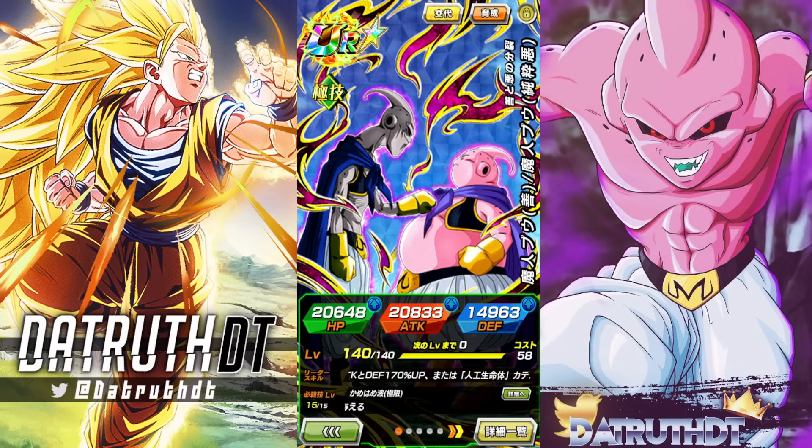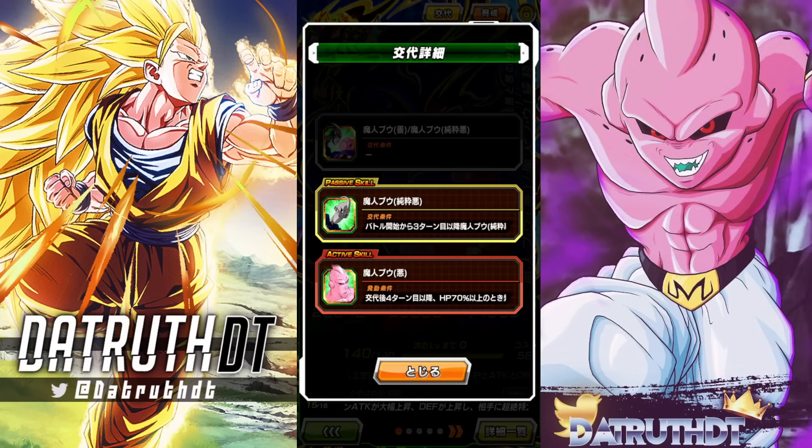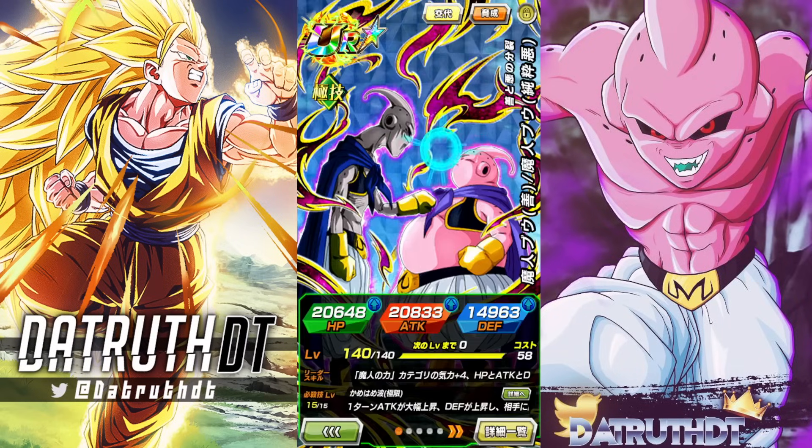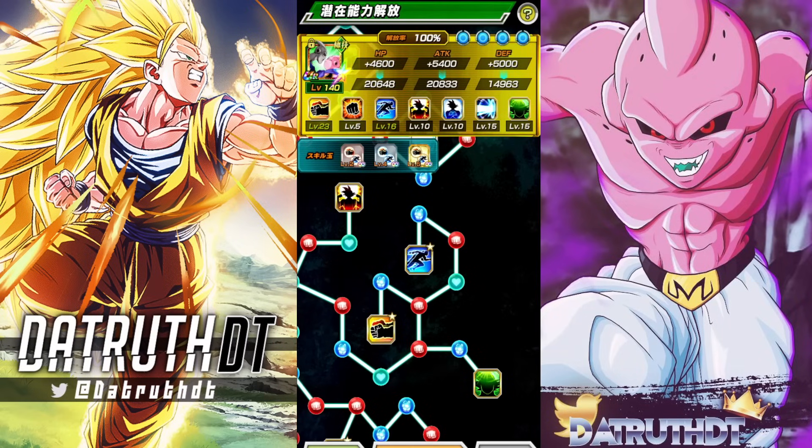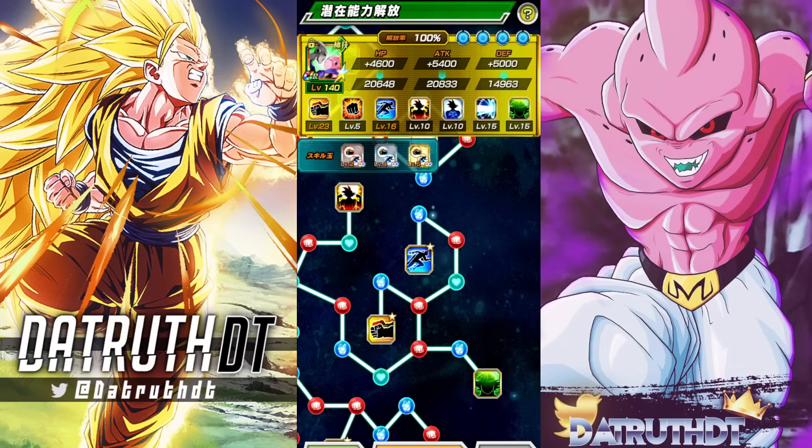I'm actually kind of surprised at Fat Boo. We have three different levels to this card, just like the counterpart for Ingotenks, but just how good they made Fat Boo is pretty surprising. This character is nice defensively — I probably will regret gearing more towards additional than dodge, but we'll see.